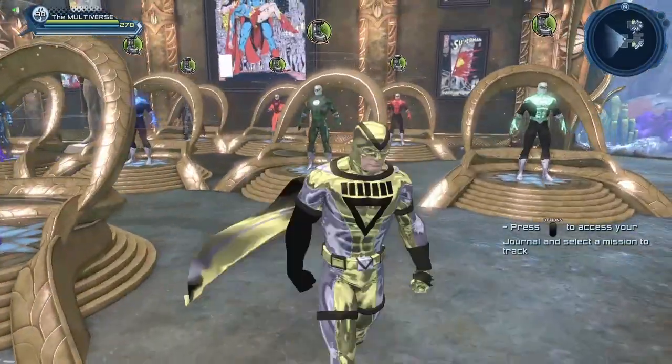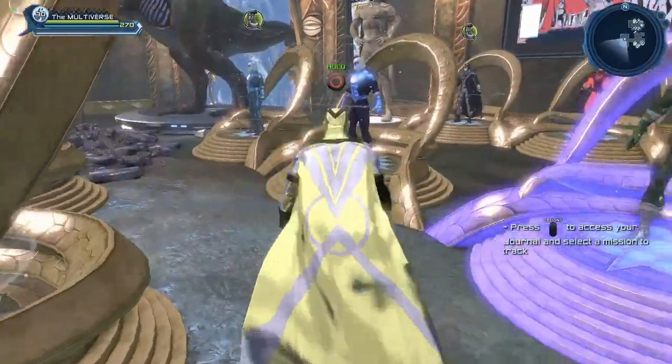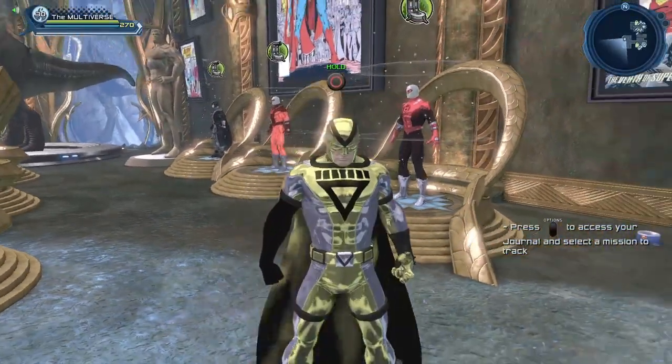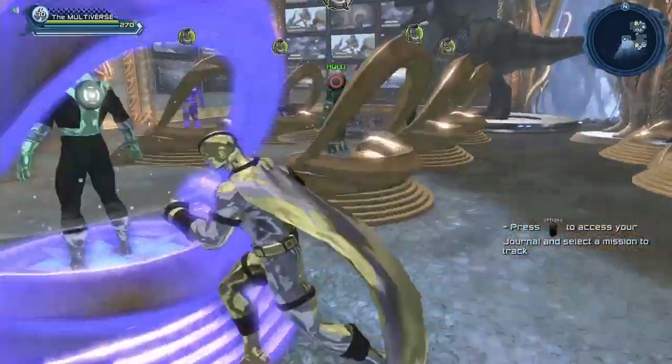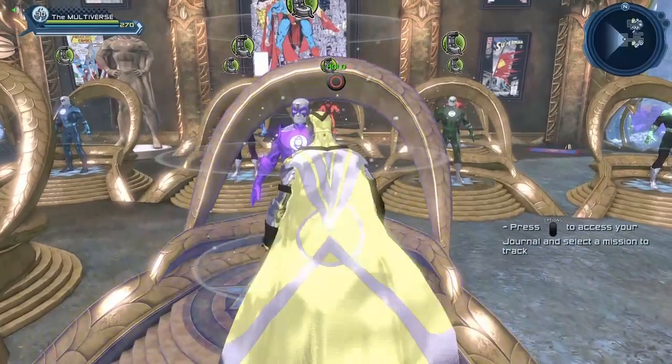Those are the four we won't be able to compare because they can't really be compared to each other. But we're going to be able to compare the Green materials, the Purple materials, the Blue materials, and the Red materials. The Red material is probably the one that's the most different between the old version and the new version. So let's get this party started and begin with the Purple material.